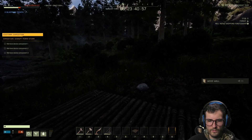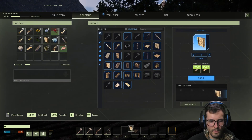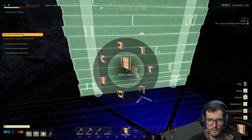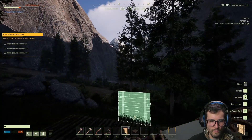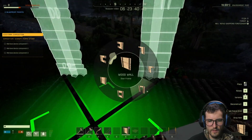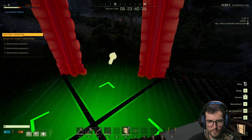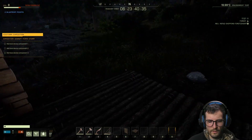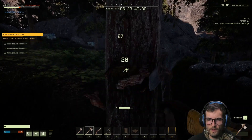The wood walls are coming out — get those going. Let's do one with a door, facing where I'm going to end up going. Door there. I'm going to need to chop some more stuff. I'll stay really close to base because I do not want animals coming after me.